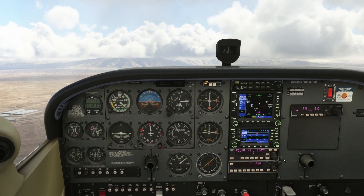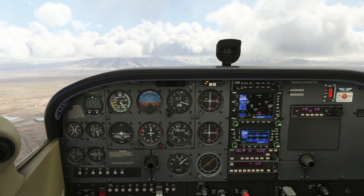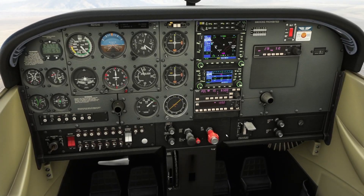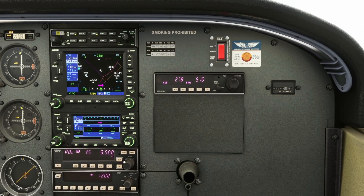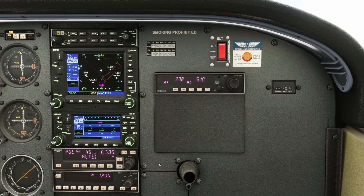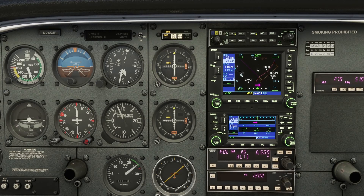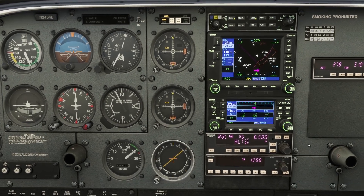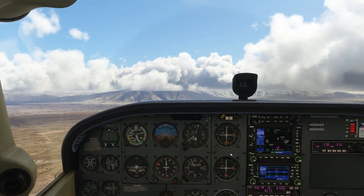If we are in level flight and engage the autopilot, nothing will happen automatically — we would have to manually switch it into vertical speed mode and use the up/down buttons to select our desired climb or descent rate. We can then set our arm altitude and lock in the desired altitude, and the aircraft should stop climbing at around 6500 feet.